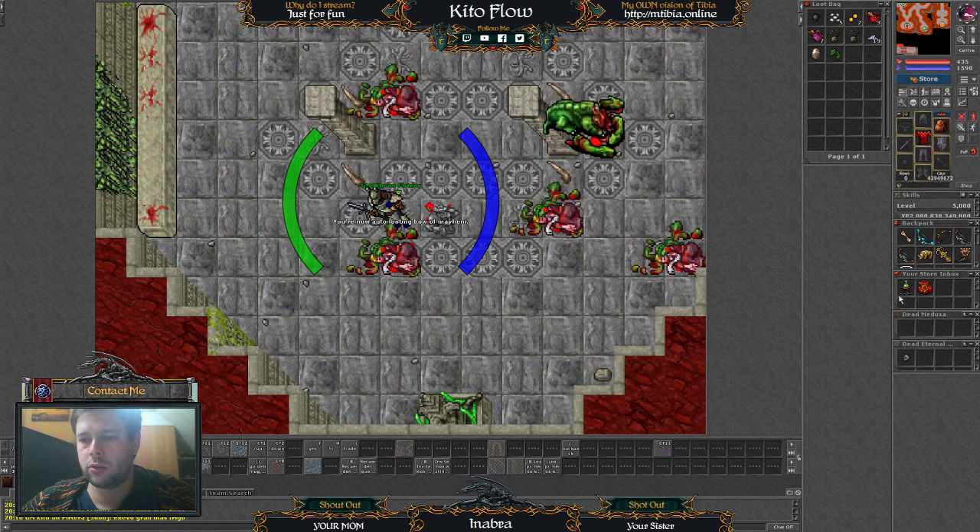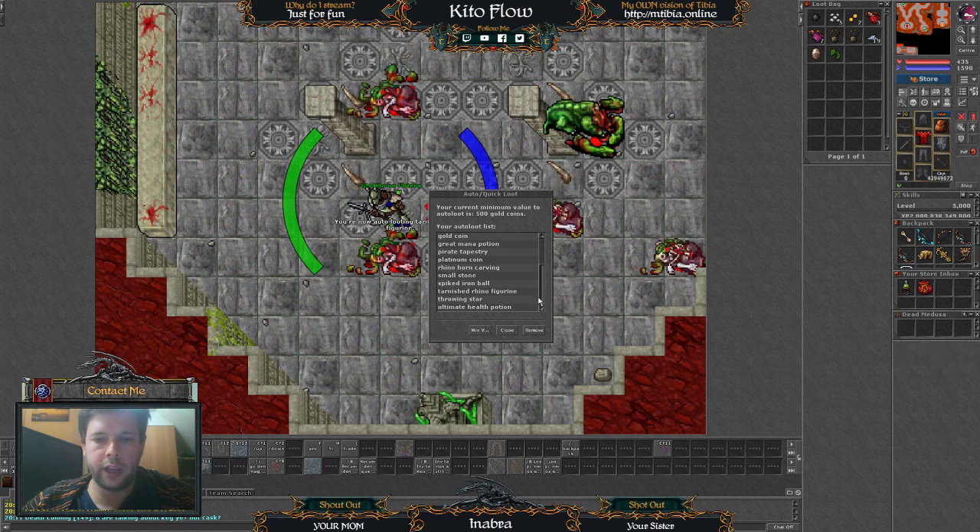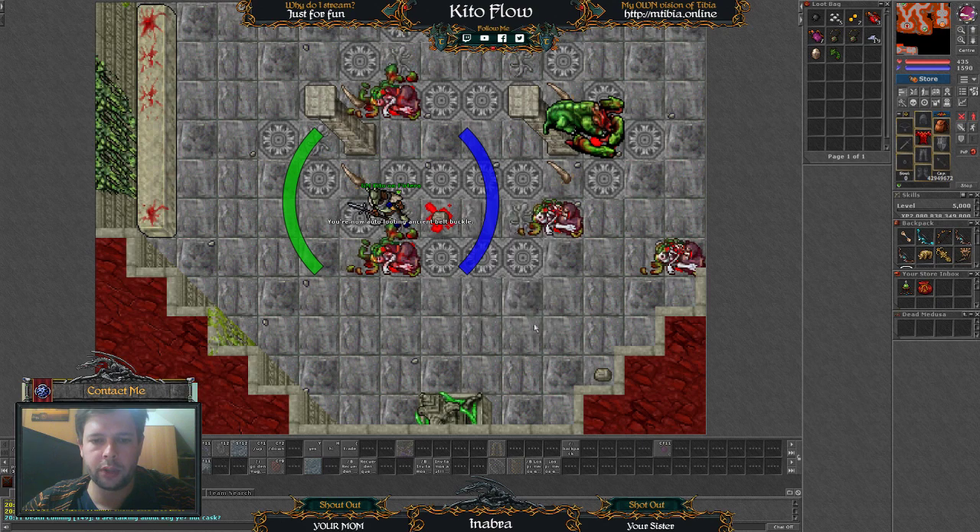For example, I am going to add all this to have more things, and of course a demon armor. As you can see, the list is ordered alphabetically, so we gotta find gold coins, for example, and we press remove.